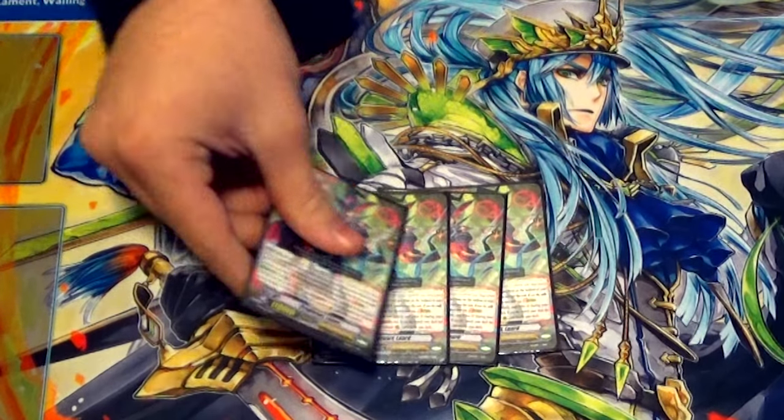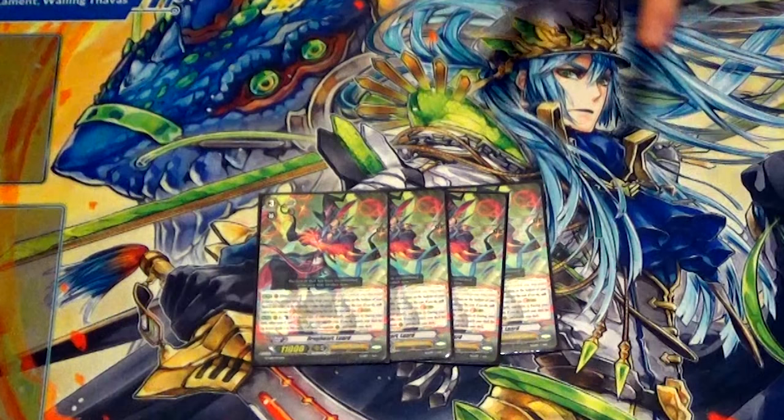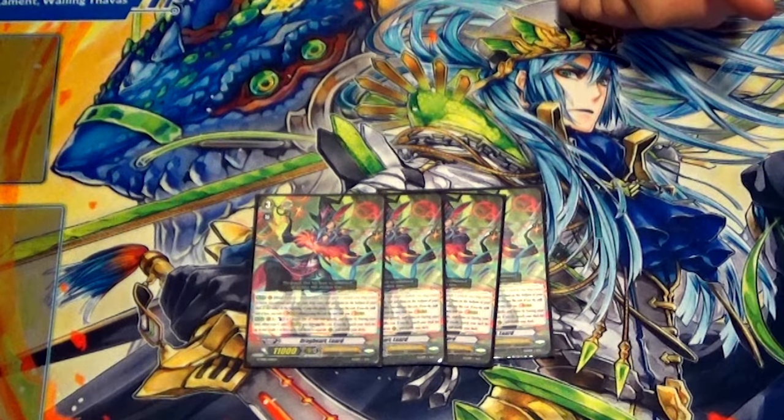For Grade 3s, we have four copies of Drag Heart Luard. His skill is Ritual 3 — at the start of your ride phase, you can put two normal units to the bottom of the deck and then stride for free that turn. His other skill is when you stride on top of him, you counterblast one, retire a rearguard, and call two grade one or less rearguards. So instead of needing GB2, you can stride for free pretty much all game once you get to Ritual, and then your grade 3s become kind of useless.